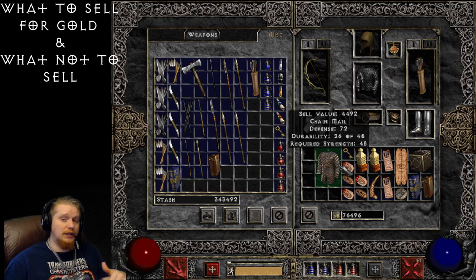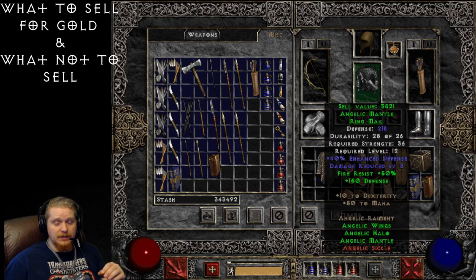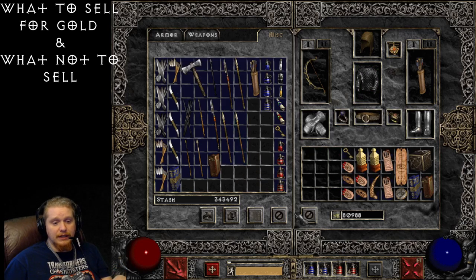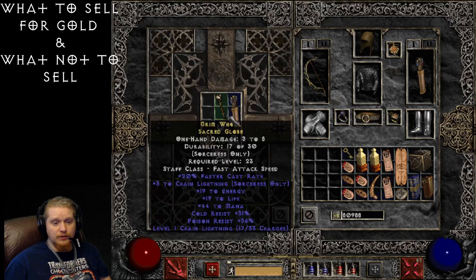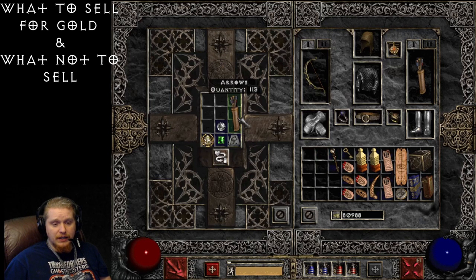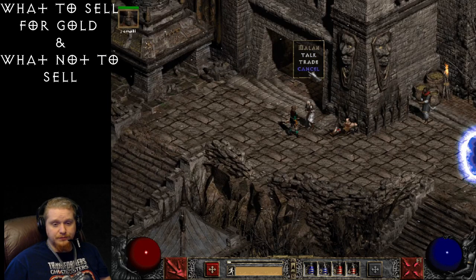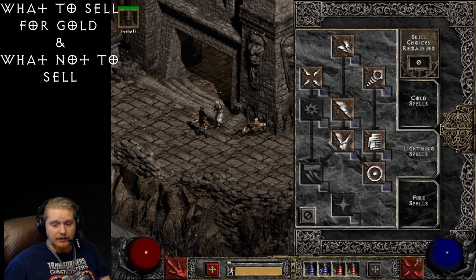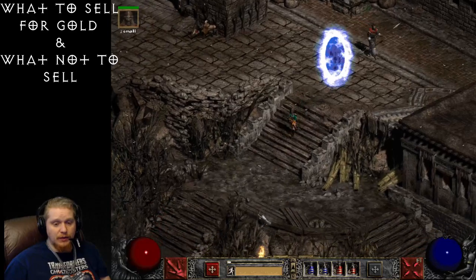This chainmail is worth 4,492, and the ringmail (an Angelic set piece) is 3,521. These are low-level armors but still worth around 4,000 gold. That's not the most amazing, but when you're a low-level character 4,000 gold can be a lot. Now let's look at this sacred globe — it's selling for 18,907. Because chain lightning is a mid-tier skill, we're only getting a decent amount of money for it, not the cap.